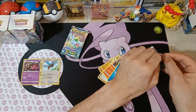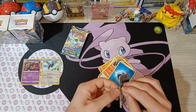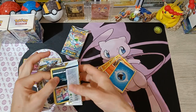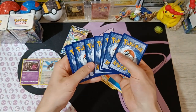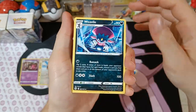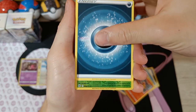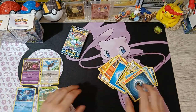On to the next pack. These packs look like a different batch of produced cards. We got: Weavile, a fracture, Café Master, Purrloin, Sneasel, Duskull, Gorefist, Magmar, Energy, reverse rare Torterra, and Lopunny non-holographic. No hits so far.